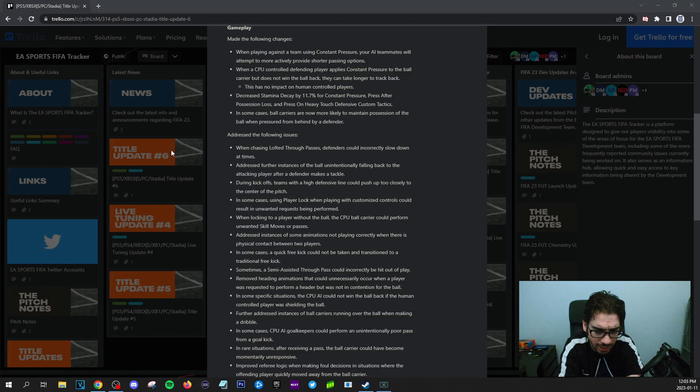Removed heading animations that could unnecessarily occur when a player was requested to perform a header but was not in contention for the ball. Oh, thank you! When they just go for a header and head the air randomly — those are so bad. You try to clear the ball with a header and he's nowhere near, now he's doing the animation so he's out of position. Good stuff.